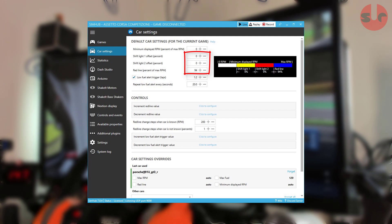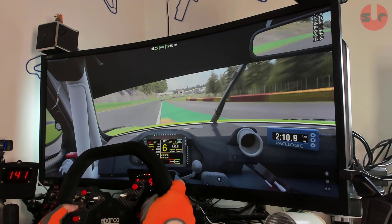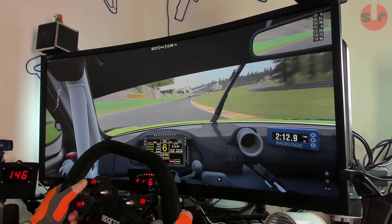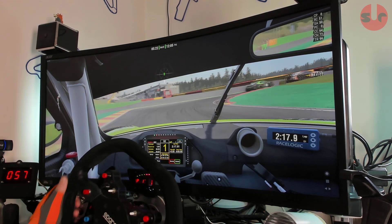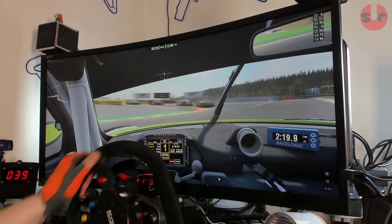In the text file instructions included with the plugin, everything I've shown you here is also covered there, so you shouldn't need to watch this video again to get things up and running. And there you have it — the Sim Racing Corner Shift Beep plugin for Simhub. Download it and give it a try.